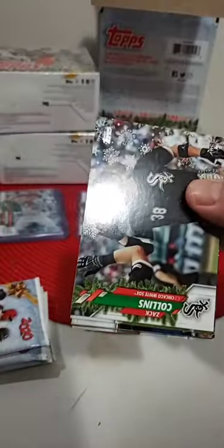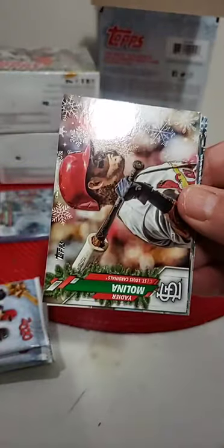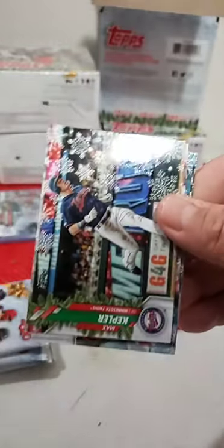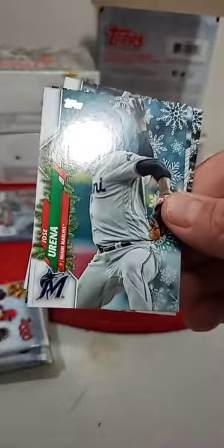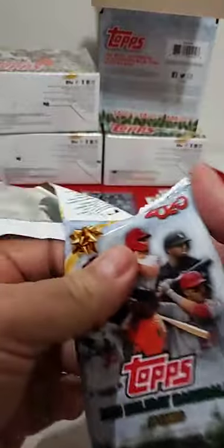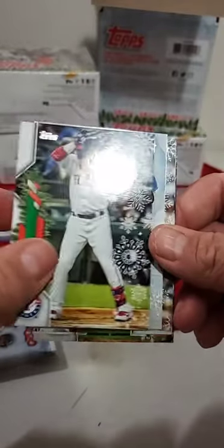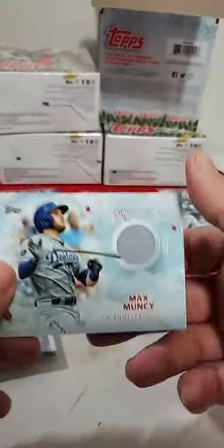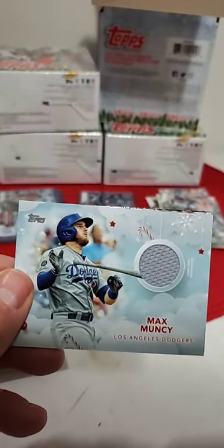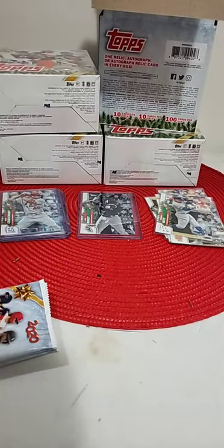A lot of releases this week — Hoops, 2021 Donruss, Optic Football, a lot of different things coming out. Aquino again, Urena, Severino, and Hanniger. Still waiting on our first Kyle Lewis — rookie of the year, hopefully he'll be in this box. Geo, Longoria, Andrews, Max Muncy — Dodgers. So the Dodgers get the second relic with a Dizzy Trey Turner, Tucker, and Senzel. The Dodgers get box number two.